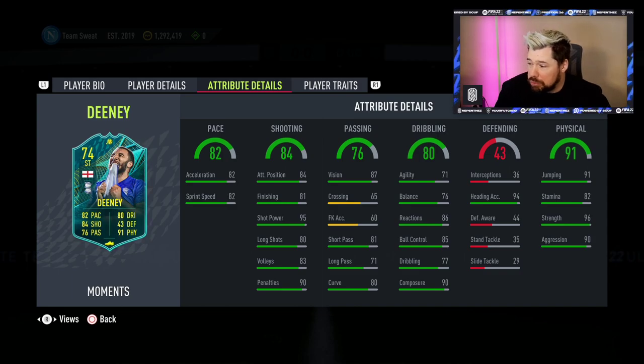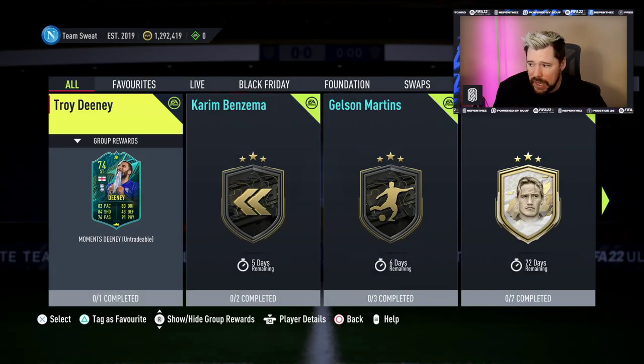Physical is fantastic, dribbling very good, passing good, shooting brilliant, pace good. Best of Team of the Week 2 is now in packs — Neymar, Kane, Benzema, Kimmich, Mane, Marquinhos, Cancelo, Carrasco, Jesus, Depay, and Borella. I feel like it's not as good as the first one, and Troydini is slash was there.